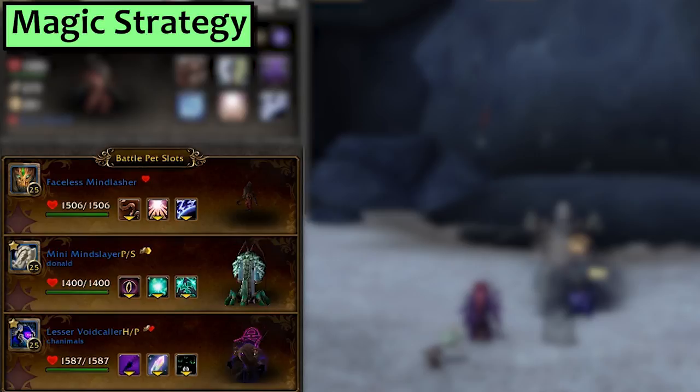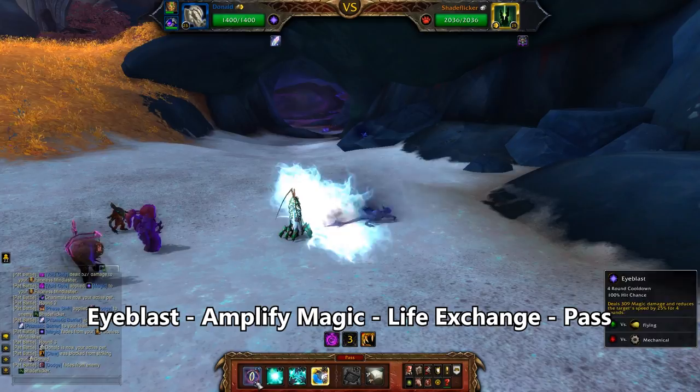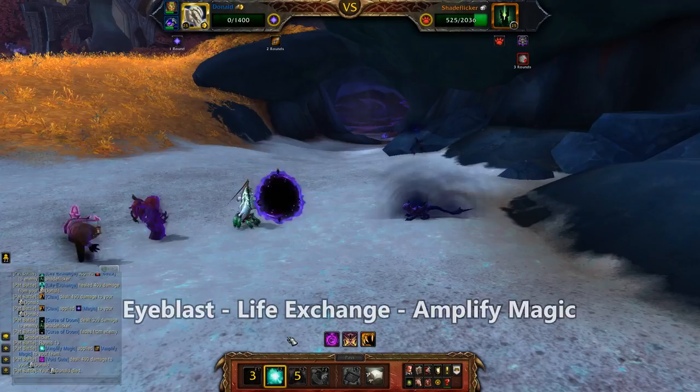Next is Magic. I've got my Faceless Mind Lasher with Tentacle Slap, Inner Vision and Illusionary Barrier. Second is the Mini Mind Slayer with Eyeblast, Amplify Magic and Life Exchange. Third, a Lesser Void Caller with Shadow Shock, Prismatic Barrier and Curse of Doom. Start with the Mind Lasher, pass the turn and get swapped to the Void Caller. Use Prismatic Barrier, and then switch to your Mini Mind Slayer. Use Eyeblast, then Amplify Magic, and then Life Exchange. Pass the turn and he'll swap in your Void Caller. Use Curse of Doom, then Prismatic Barrier, and then swap back your Mind Slayer. Eyeblast again, then Life Exchange, and then Amplify Magic.